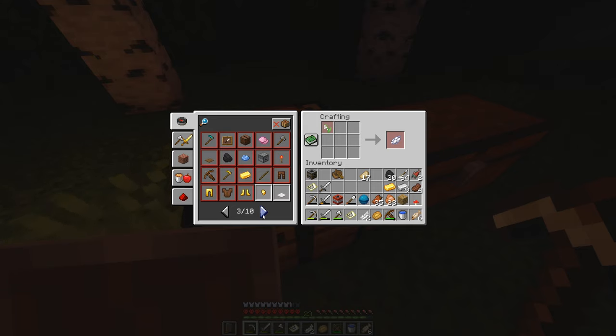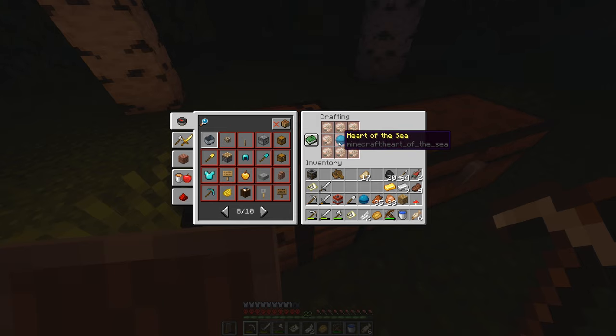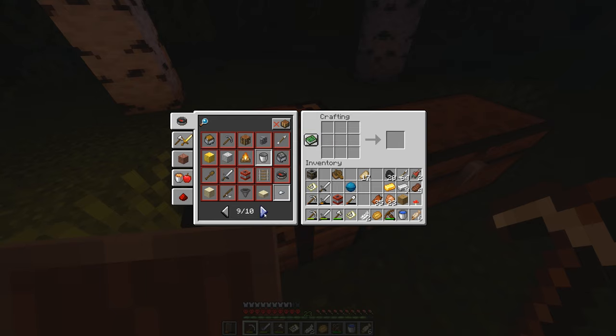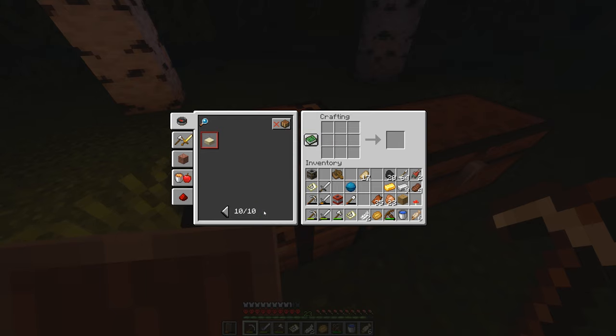Still not finding that peculiar item I saw in the top right corner... Oh, there it is — a Conduit! So we can get nautilus shells combined together with that Heart of the Sea we have, and we get this Conduit. Can't craft it yet though. There's also a trap chest, empty map, cake recipe — still three milk buckets, one egg, two sugar, and three wheat. I can't figure out where the blast furnace is in the crafting menu, but whatever, not a big deal.